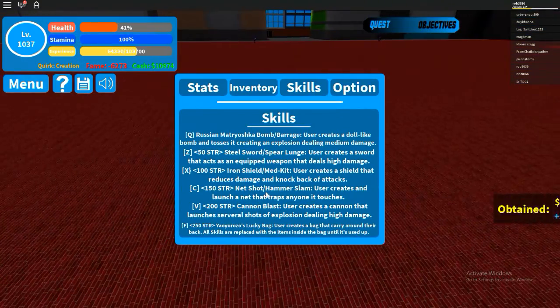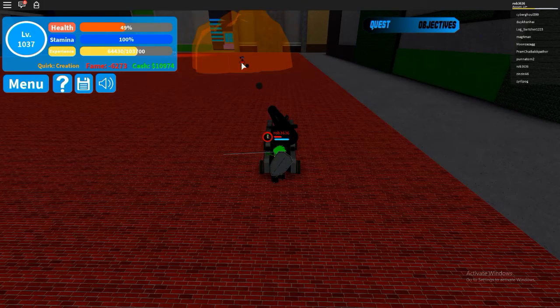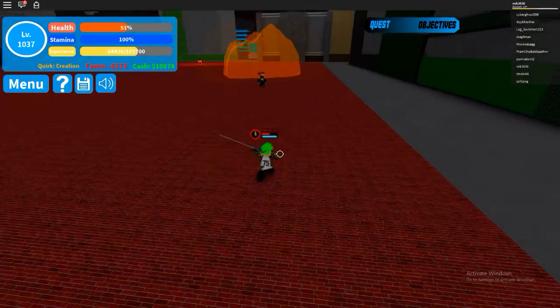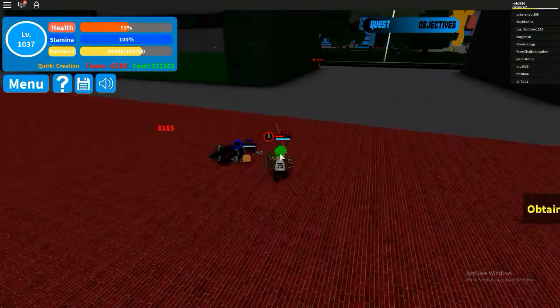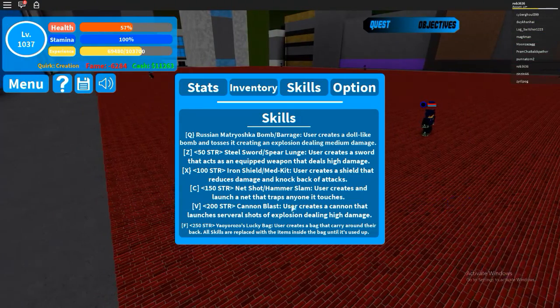Next we have Cannon Blast. You create a cannon that shoots cannonballs, and it should do big explosions and decent damage. It's pretty inaccurate though, pretty bad — when people are running towards you it doesn't do much.